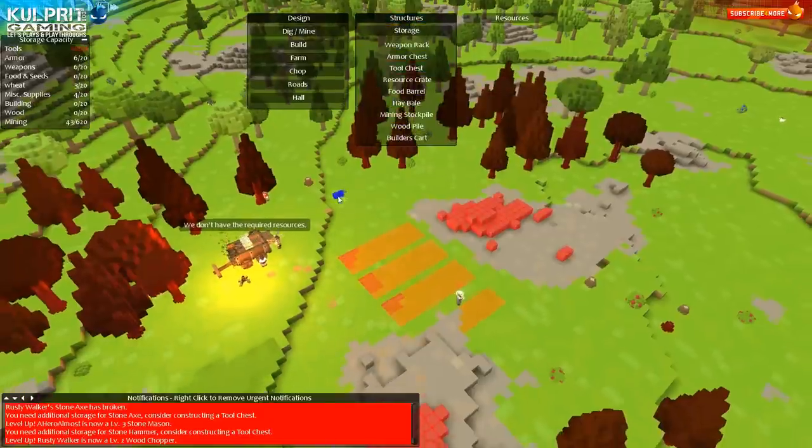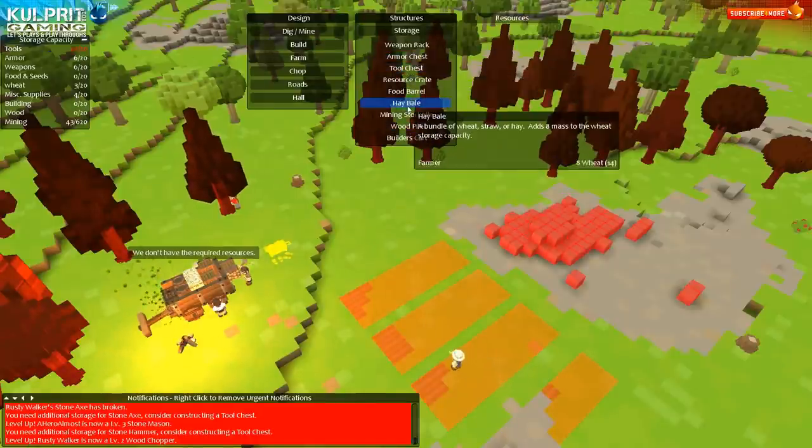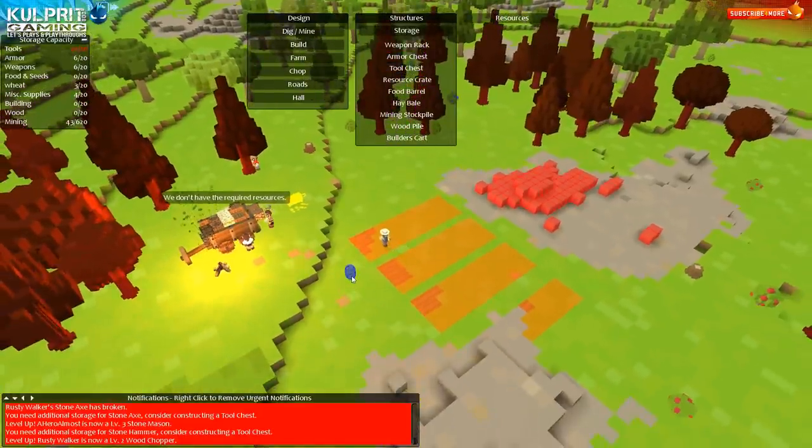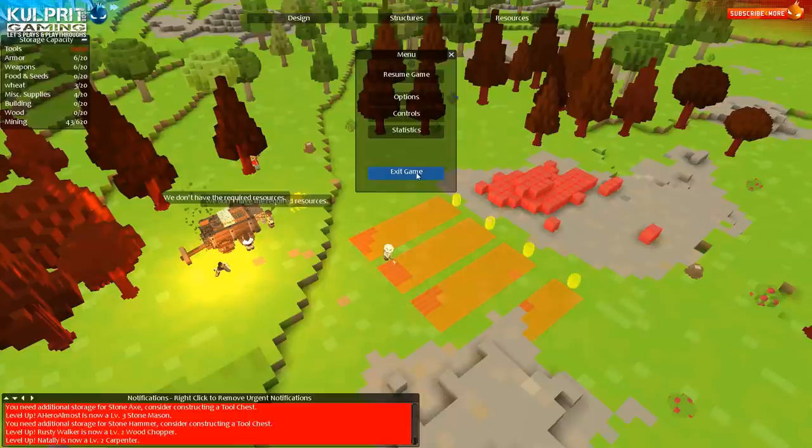I need tools — I need a tool chest. I'm just gonna put this over here kind of close to the wagon and we'll see what that does. Everything else seems okay. Actually I'm gonna need a food barrel, so I'm gonna put that kind of near the haul. Maybe I'll put one there and another one over here. I don't want to neglect food. I'll just put a barrel for each crop — might be overkill but I have no idea. Resume game.